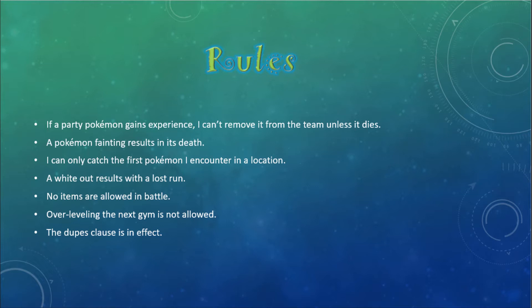For the optional rules: item use is not allowed in battle this run, but held items are. I have the dupes clause, which allows me to pass on a Pokémon I've already caught without losing my encounter for the area. To add to the challenge, I'm not allowed to overlevel the next gym leader and I have the battle style on Set. I ran the ROM through a randomizer to enable trade evolutions by level up. That's about it for the rules, so let's get into the run.